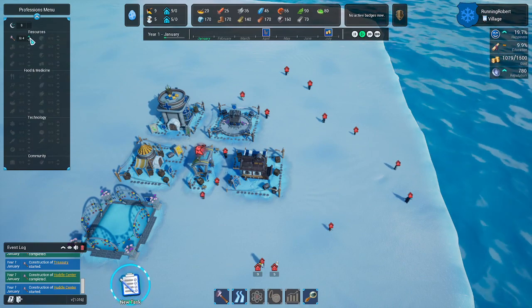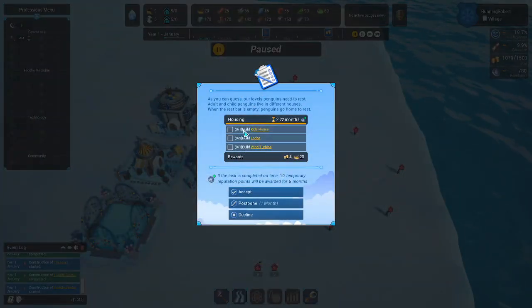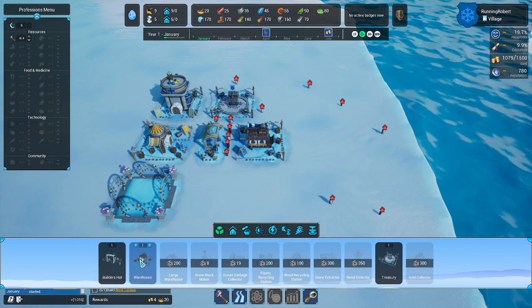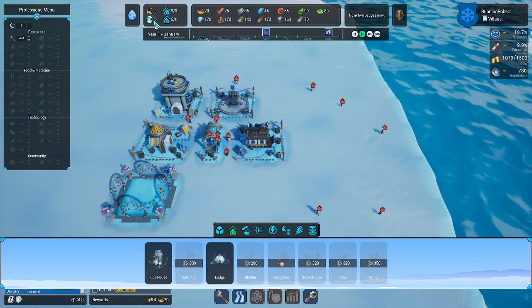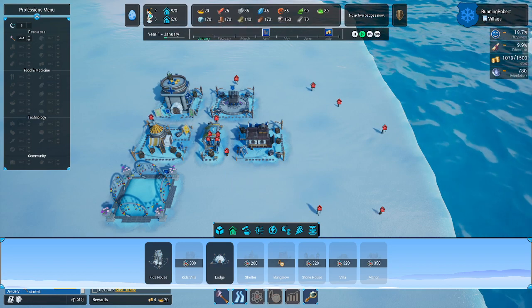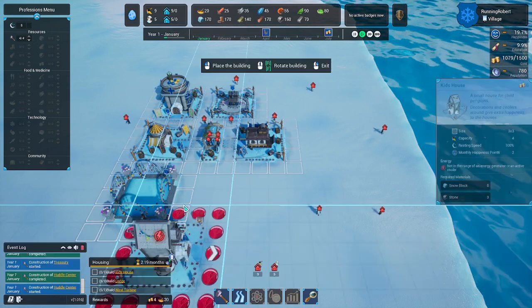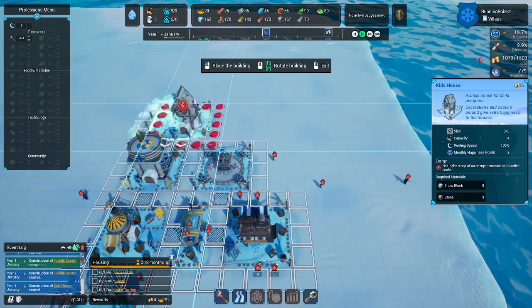We'll go to the professional menu. First thing I want to do is put 4Builder up there — it's going to give me a new task: build a kid's home, build some lodges, build some wind turbines. If I go to housing first, up here you can see how many kids and penguins you have. This one will house 4, so we actually need 2 of them. Let's go ahead and get that going — 1 and 2.